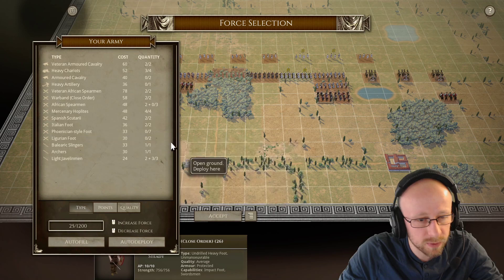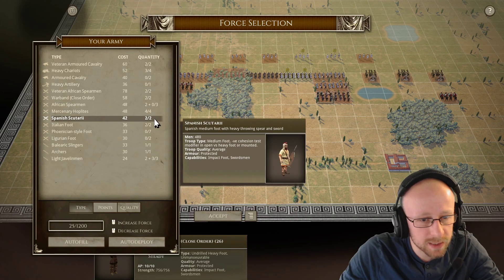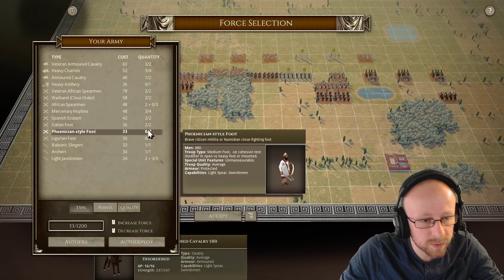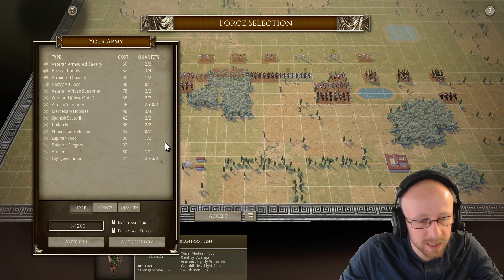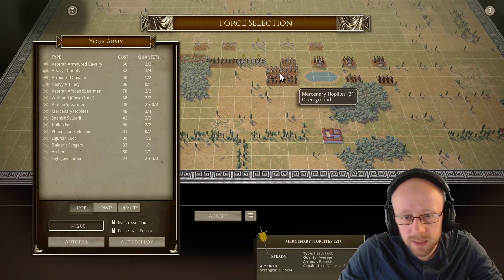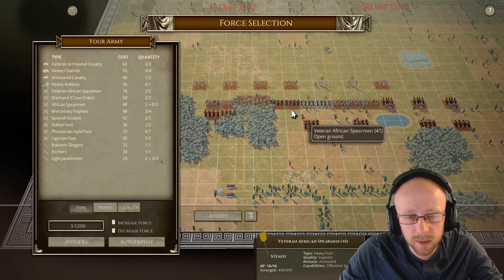We could retract one of the mercenary hoplite units - 73 points for one unit there - and then 33 points for some Phoenician-sized units in formation to max out the points. We'll go heavy on the left with medium foot, and then one more unit. That seems a good composition.